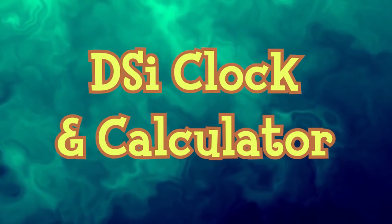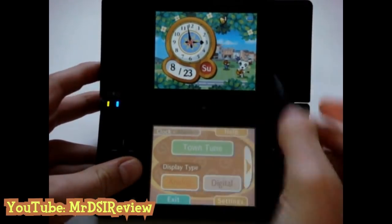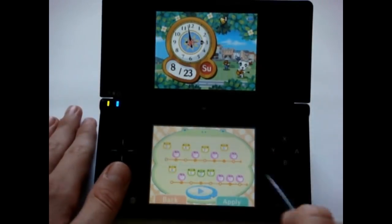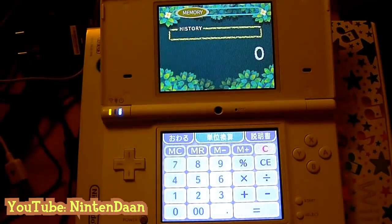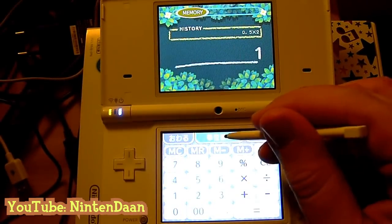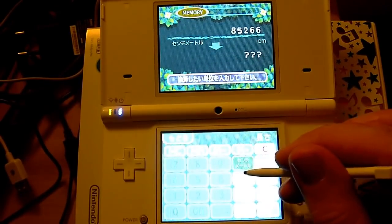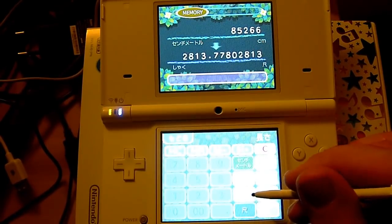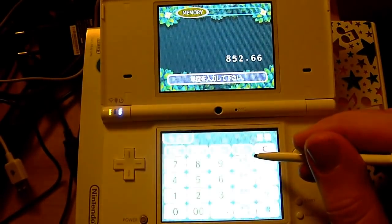The Nintendo DSi had a digital-only store called the DSi Shop. The Animal Crossing Clock was a piece of software that cost $1.99, played Animal Crossing sounds, and was poorly received by the public and critics. The Animal Crossing Calculator also cost $1.99 and had three settings: a basic calculator mode, a unit converter covering length, area, weight, speed, volume, temperature, time, and age, and an age calculator for human, hamster, cat, parakeet, small dog, rabbit, large dog, and horse.